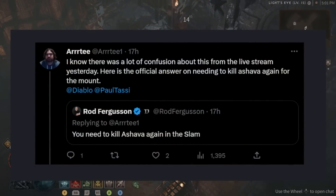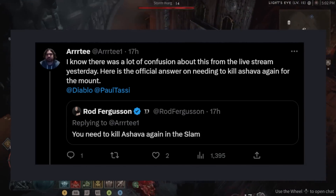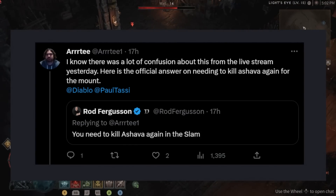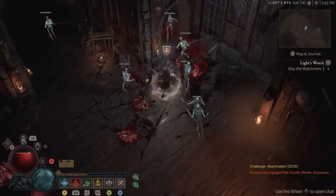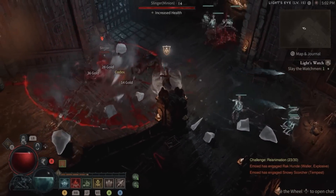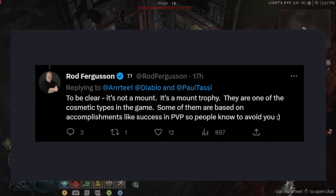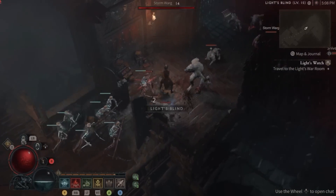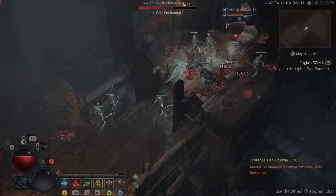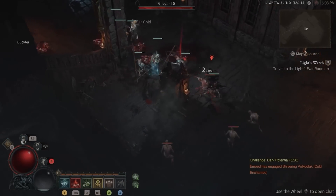Artie says there was a lot of confusion about this from the live stream yesterday. Here is the official answer on needing to kill Shava again for the mount. Rod Ferguson says you need to kill Shava again, yes, in the slam at level 20. However, we need even more clarification because the reward is not a mount you receive from killing Shava at level 20. To be clear, it's not a mount — it's a mount trophy. They are one of the cosmetic types in the game. Some of them are based on accomplishments like success in PvP, so people know to avoid you. One of the rewards for PvP is that there will be mount trophies on offer — there are going to be specific PvP mount trophies. That's actually really cool to hear.